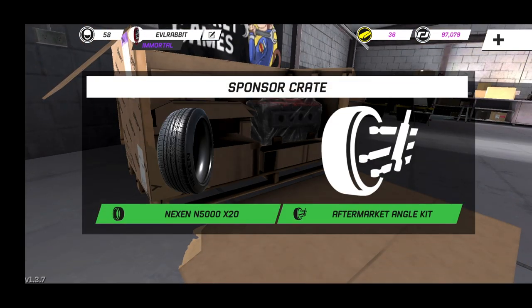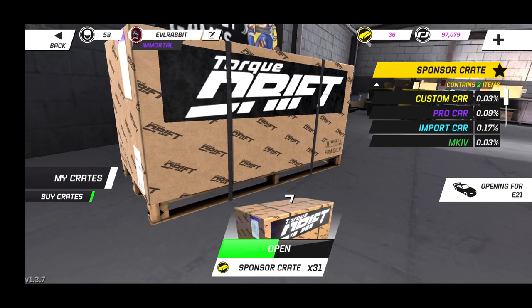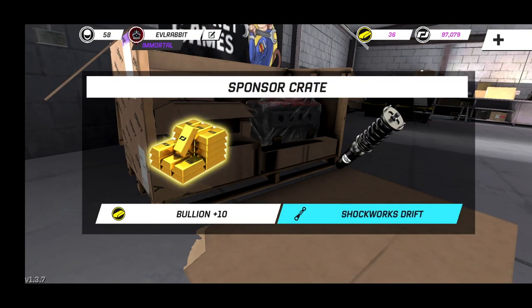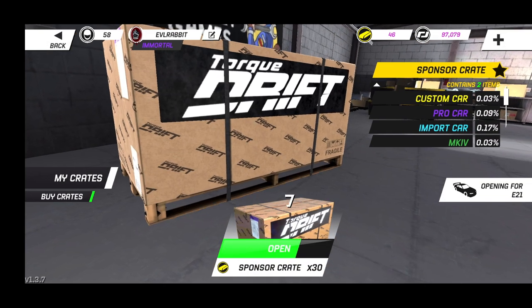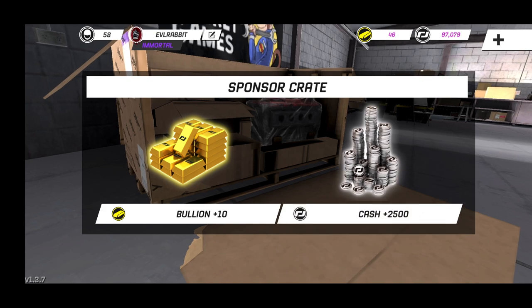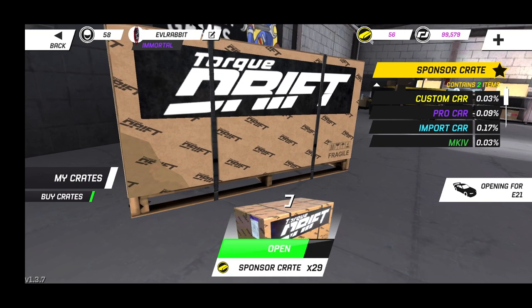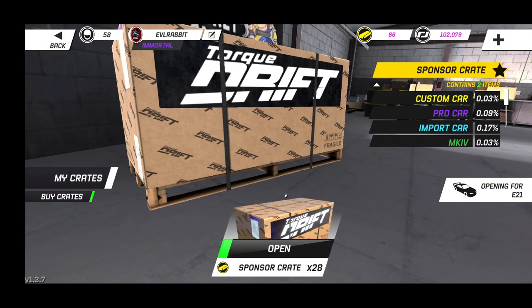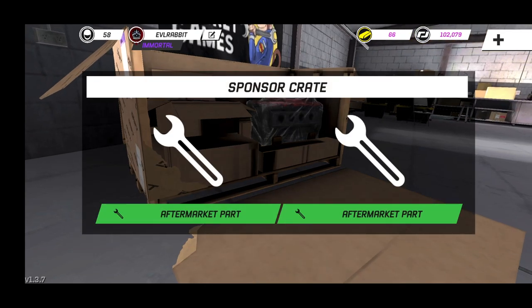Tires, and an aftermarket angle kit — the aftermarket angle kit is definitely an additive because we will need that. We're just going to go through all 32 of these crates. Import suspension — that's good. We'll see what parts we are set on after all these crate openings and then go from there. Maybe spend a little bit more cash — we've got 2500 bucks right there. Now we've got some five grand to spend, and we got some gold too.